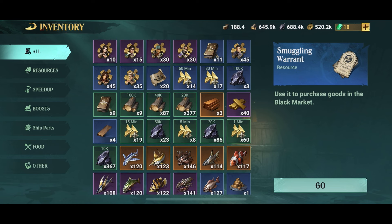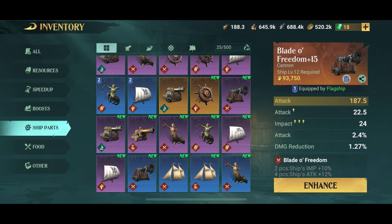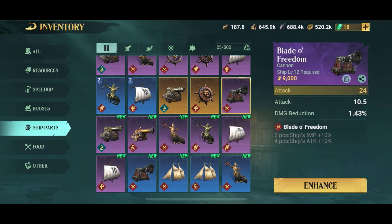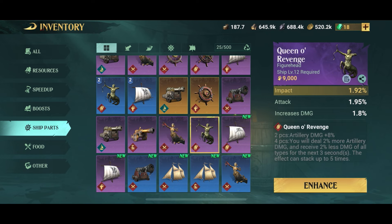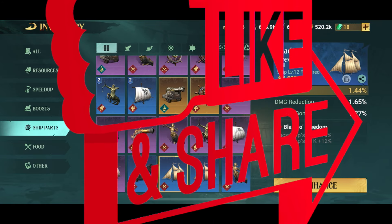Let's have a look in our inventory. Go to ship parts and you can see the ones marked with 'new' are the ones we gathered today. We got one legendary, seven epics, and four rare items — these are guns, sails, figureheads, and helms. That's how you do it — it's fairly simple and a lot of fun. I'll show you how to make use of these items in a different video. Don't forget to subscribe and I hope you enjoyed it — I will see you out there.